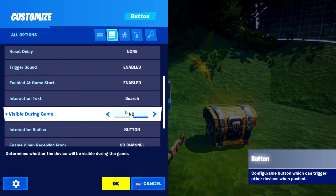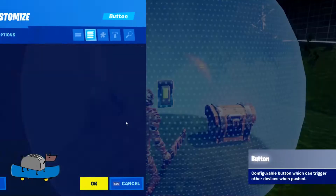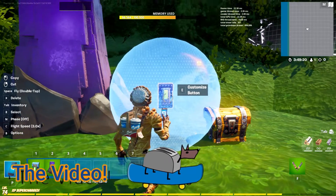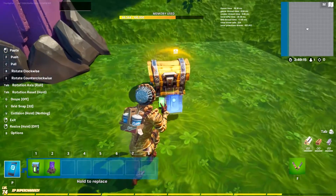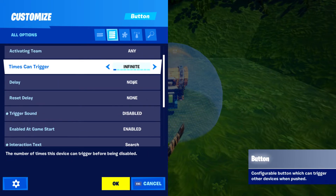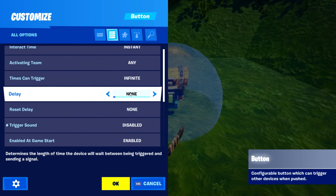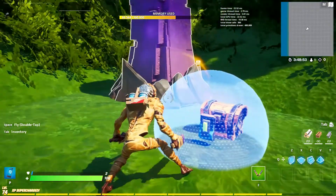Change visibility in game to no interaction. The interaction radius — you're going to want to make sure it's quite big, bigger than the chest itself. Put it in front of the chest. You could make it so the player can come back after setting this off and open the chest to get the stuff. Enable on game start: yes. Delay: none. Reset delay: none. Set times can trigger to one, so it only triggers once and then they can open the chest after.